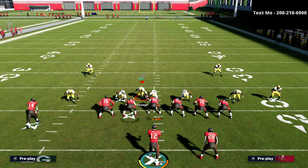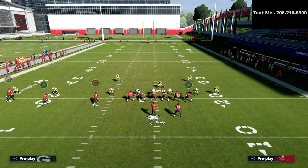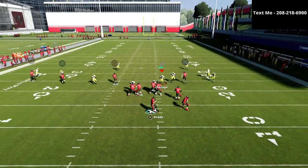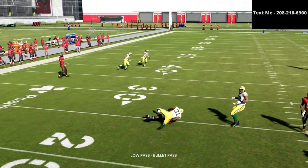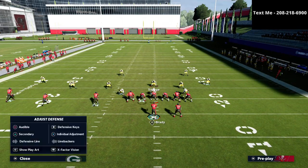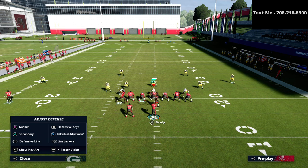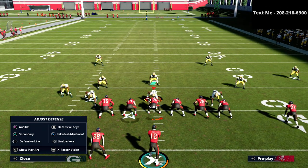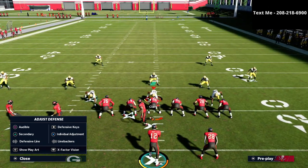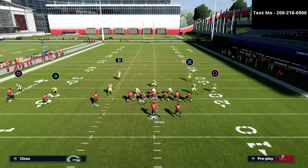This becomes the new way to play mable coverage. Let's say someone runs a concept with a flat route — that curl flat will sit on that hitch because it plays from inside out. That's almost a snap throw and a lot of people like to snap-throw that. Your deep zone is now a purple zone, which allows your flat zones to do what flat zones do: take away the quick outside stuff.